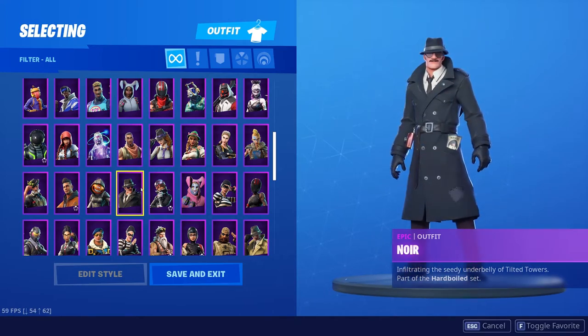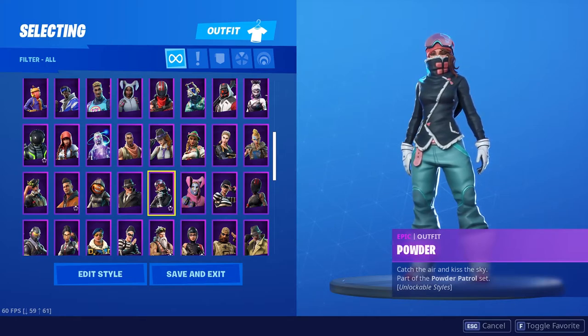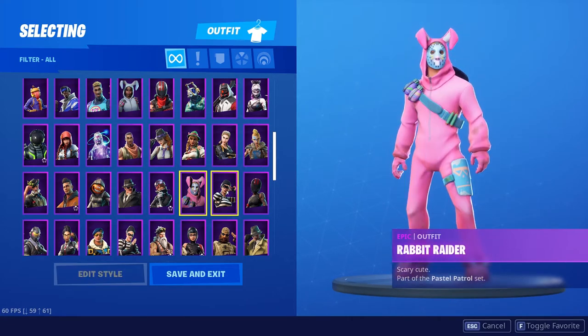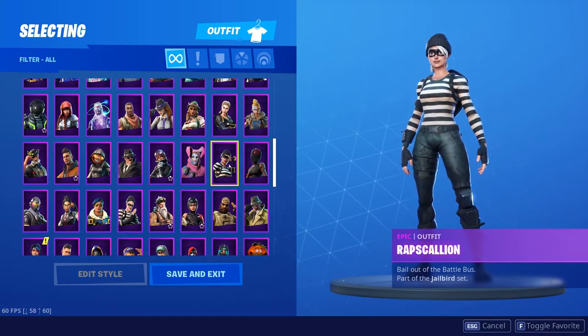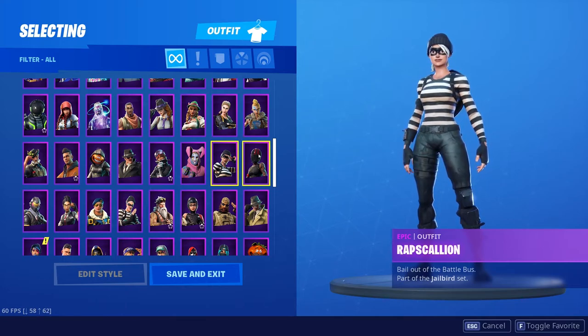The Nightshade is freaking ugly. The Noir is another one of the detective skins and it looks freaking awesome — my favorite though is the yellow one I'll show in a bit. Powder was a battle pass skin — she's pretty cool, I love her eyes. And of course the Rabbit Raider. The Rapscallion is a freaking awesome skin — I like this one and the male counterpart equally. It came out around Season 3 or 4 and I've loved it since, though I didn't use it very heavily.